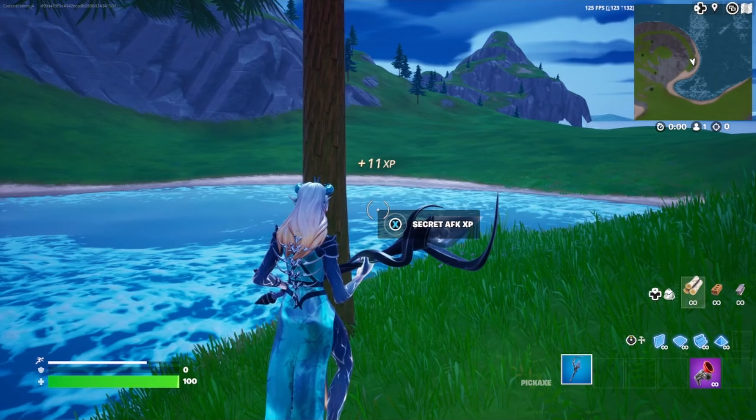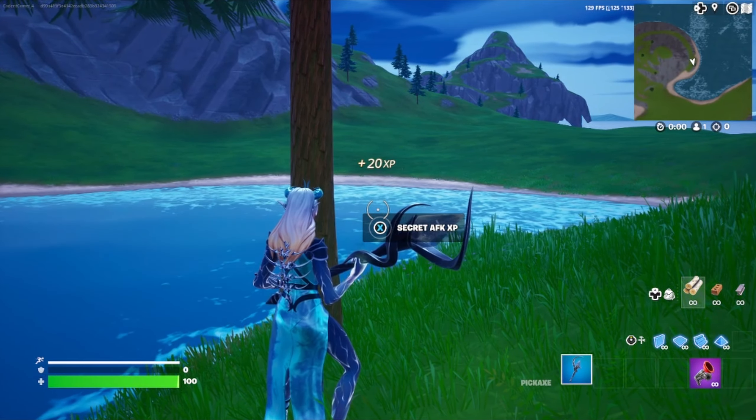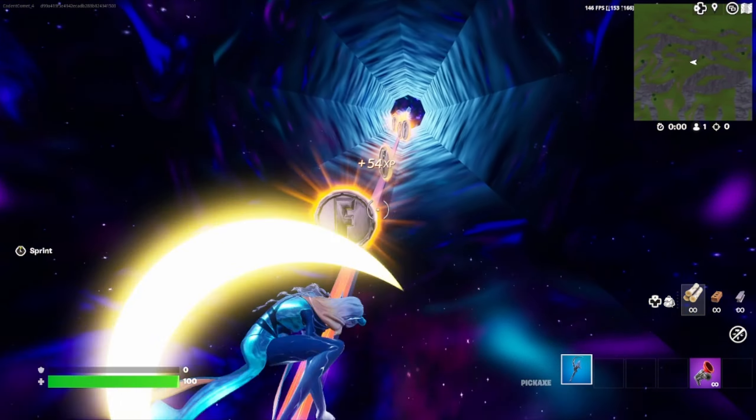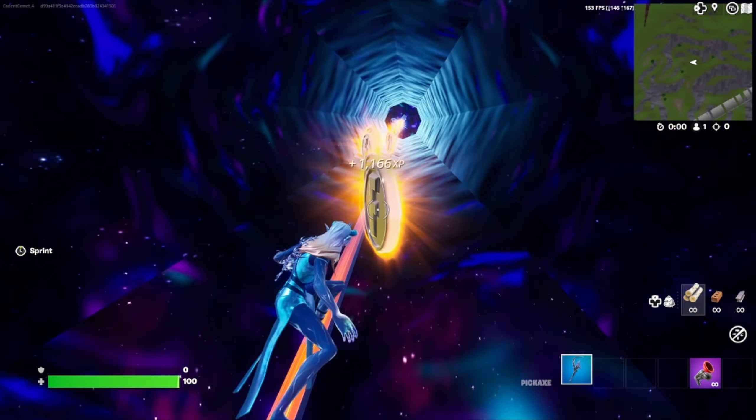Now we're going to turn around and come over to this tree right here — there's a secret AFK XP button. Go ahead and press this one and that'll bring us to this area. Go ahead and hop on the rail, grind it, and get all the coins.